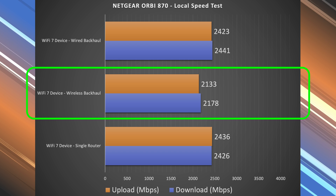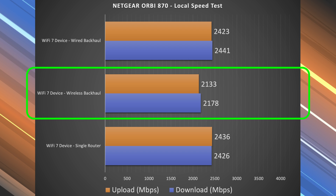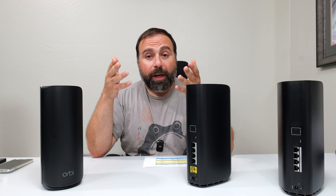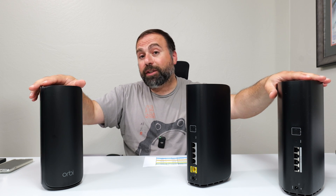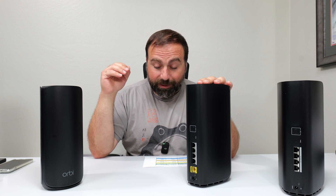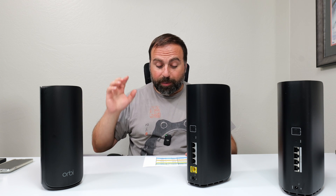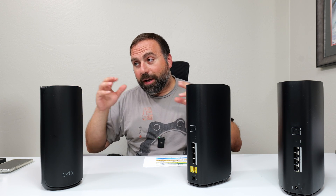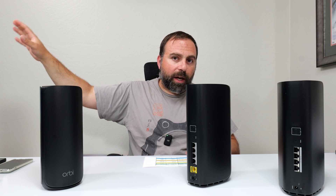That's the main focus of this mesh system — wireless backhaul speeds really dramatically increase with Wi-Fi 7. People often ask whether they should get a Wi-Fi 7 mesh system if they don't have many Wi-Fi 7 devices. The answer is: it depends, but if you want really good wireless backhaul speeds at the satellites, something like this is the way to go. The Orbi 870 has fantastic wireless backhaul speeds — I was genuinely not expecting it to be that fast on Wi-Fi.